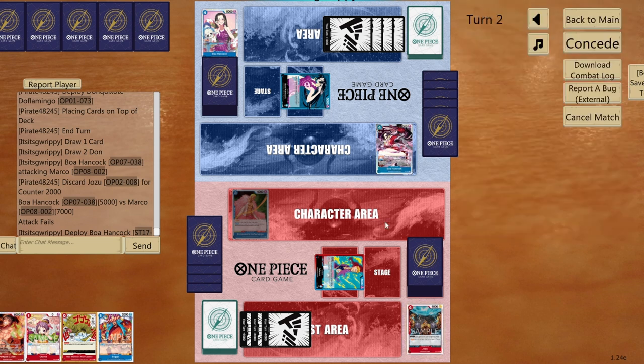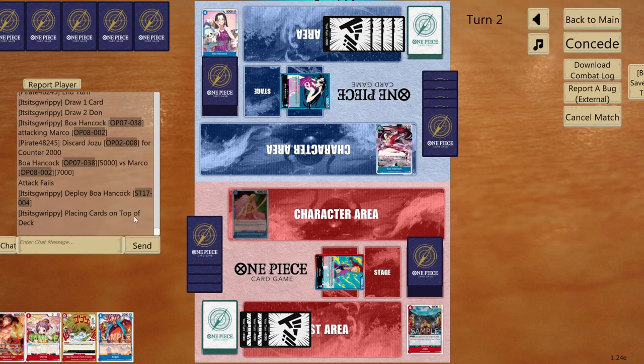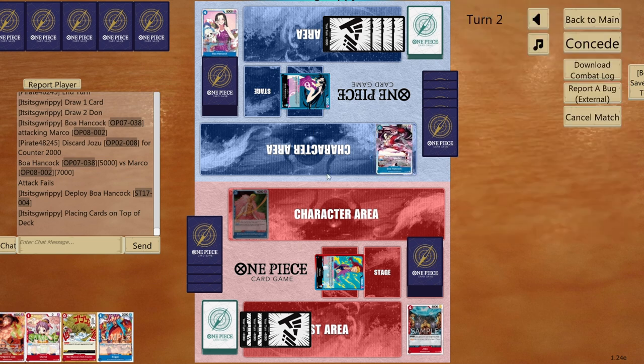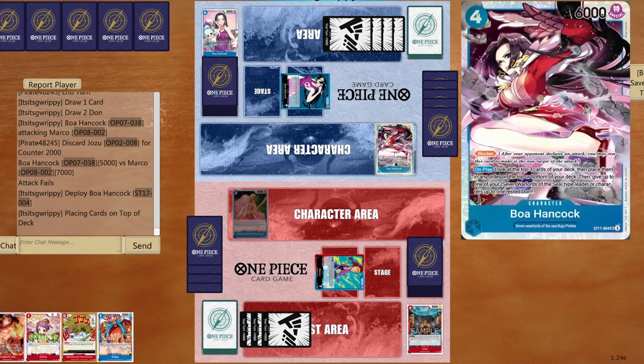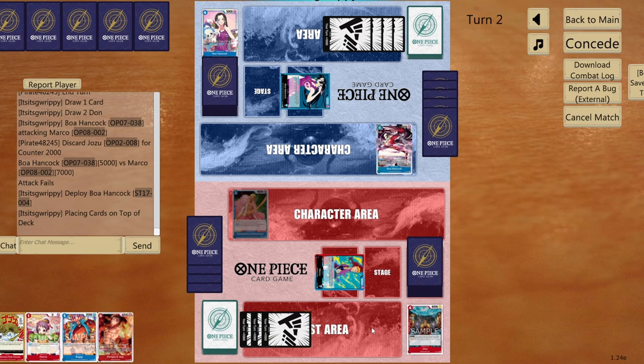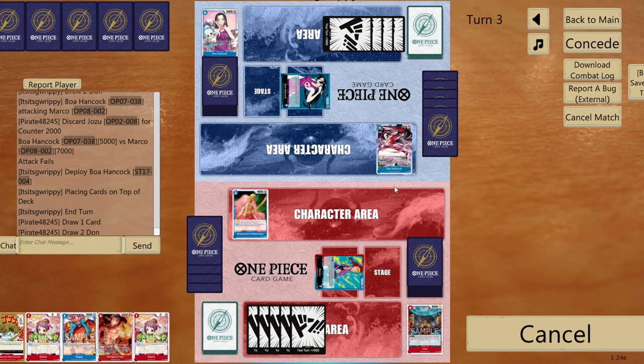Opponent should have played Hancock first, but I countered with 2000 anyway. Sitting on the top three cards. I can't use the leader's effect this round since I want to play Ace. Once I get Newgate in upcoming turns I can kill that combo extremely easily.